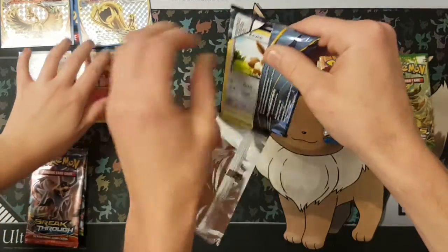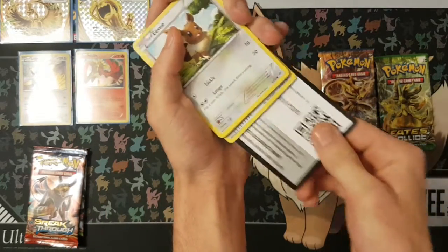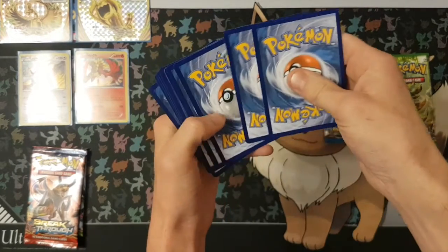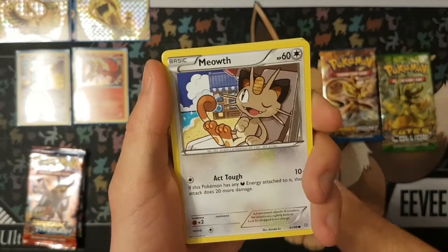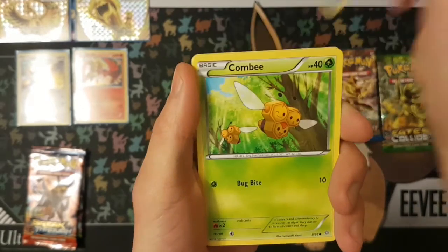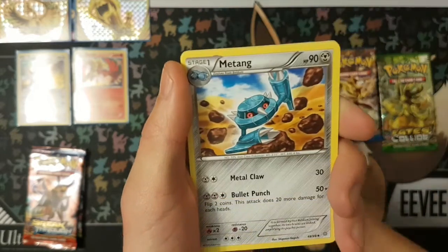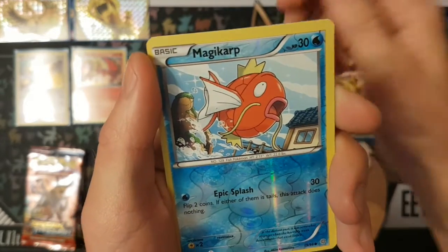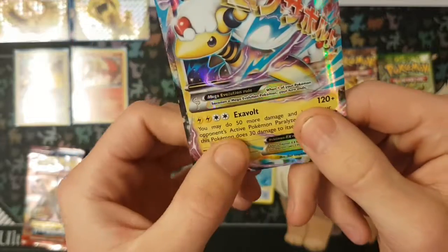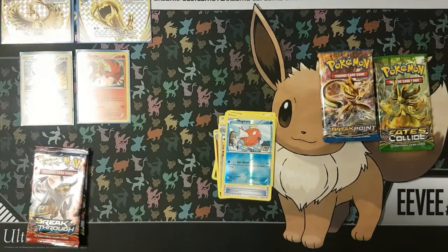They have officially stopped printing these Ancient Origins. There's my Eevee right there. So we have an Eevee, Meowth, Relicanth, Kombi, Inke, Curlia, Metang, Sceptile Spirit Link, Magikarp Reverse, and Mega Ampharos EX. We don't have that one — we do not have this one. I'm going to sleeve this up. Very nice pull.